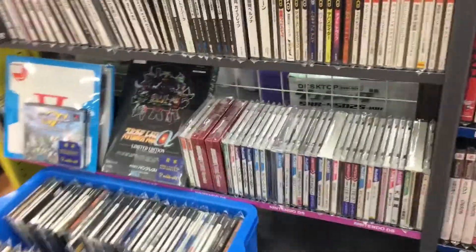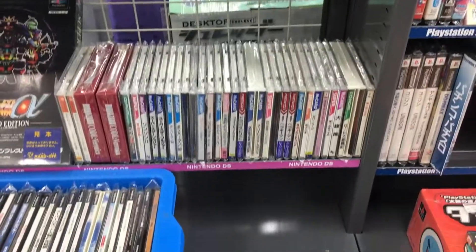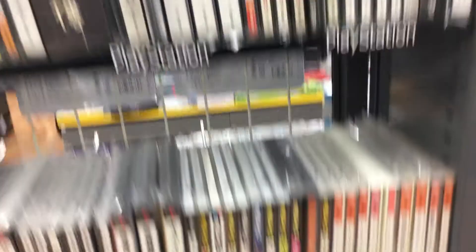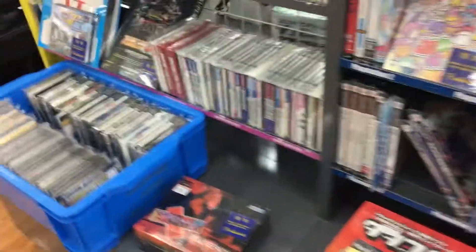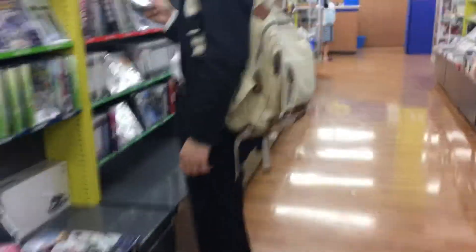There you go — Dreamcast, Mega CD, Neo Geo CD. PC Engine down here. Let's see what we got here. It's Bomberman 93. Here's Persona 2 Deluxe Pack. Yeah, this is pretty cool — it comes with a pocket watch and art book and things.